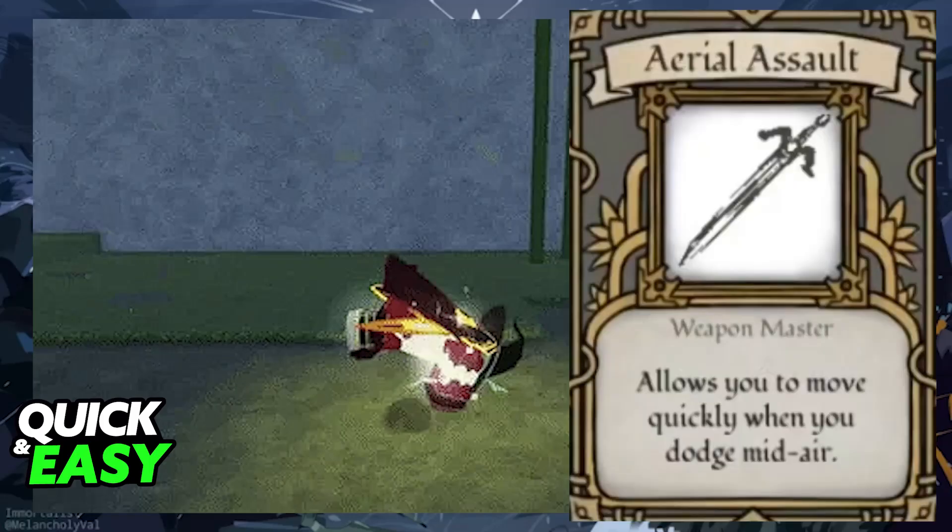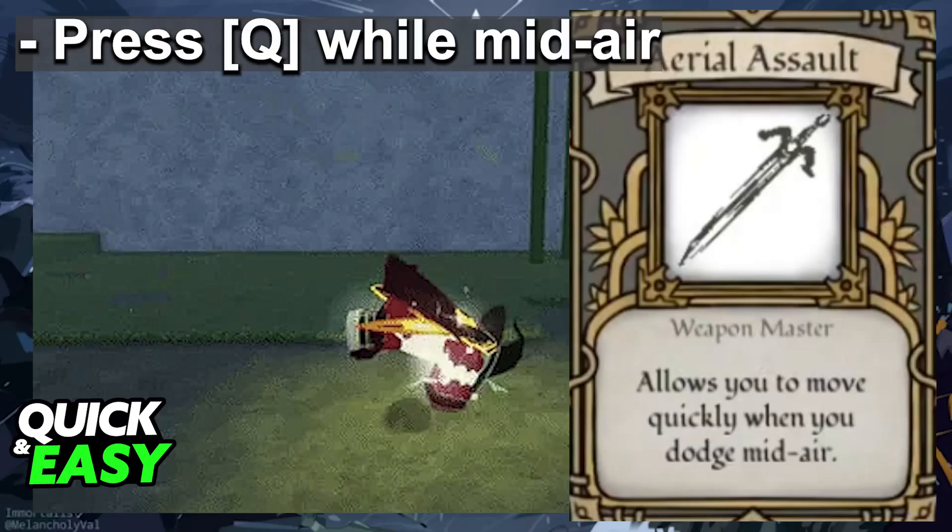Aerial Assault is going to be unlocked at power 2, and by having this echo talent you will be able to air dash. All you have to do after you acquire Aerial Assault is press Q after you jump. This will allow you to dash in the direction of your camera — you can jump, press Q, and you will dash further into the air towards the direction of your camera.